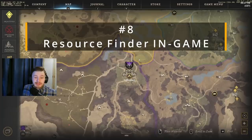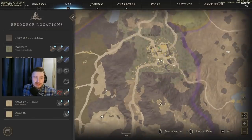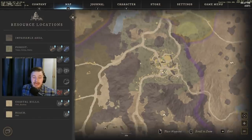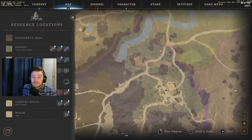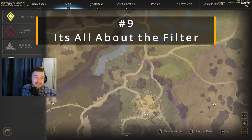Another thing on the map interface that a lot of players have missed is resource locations on the left side of the map. Click on it and it will tell you where each resource in the game can be found. For example, forest tells you trees and hemp; grassland, highland, and marsh each list their resources. This is really handy if you can't tab out to an external map — you can just check in-game and go okay, grassland and forest, I need hemp, then head north and find it.